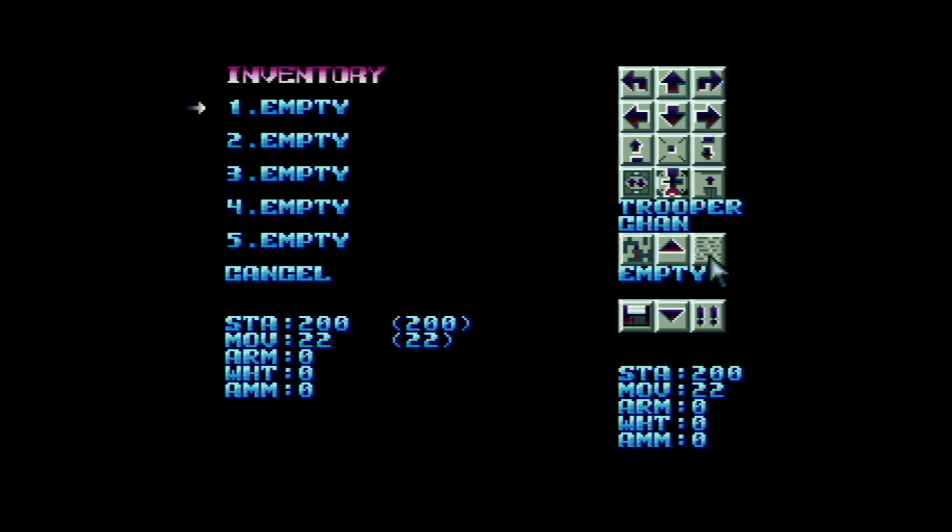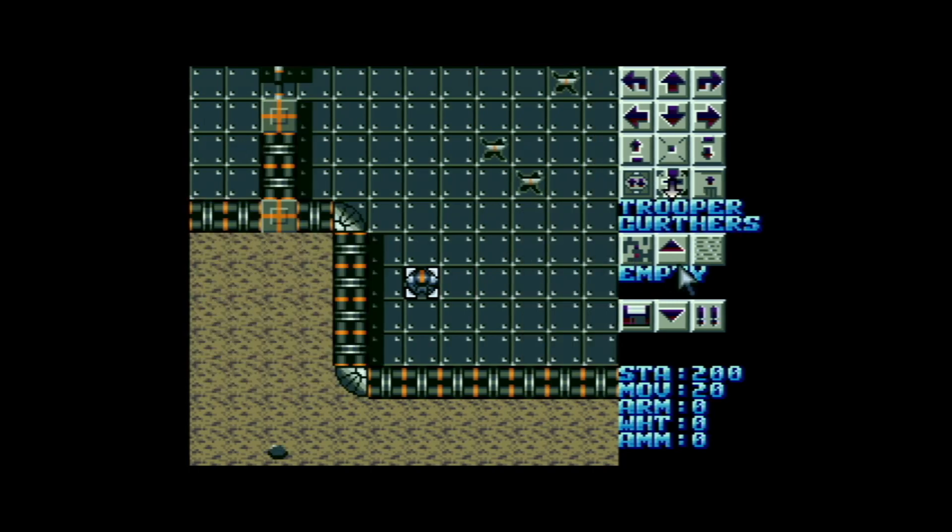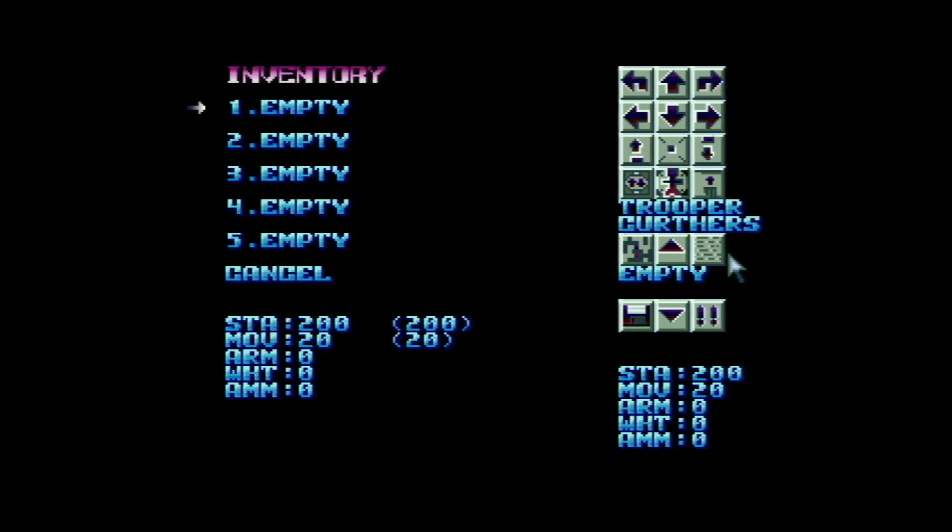Here we have the inventory. We can see that this guy has nothing. The first thing that we need to do is to find a weapon. This guy as well — Trooper Kurdas has nothing.